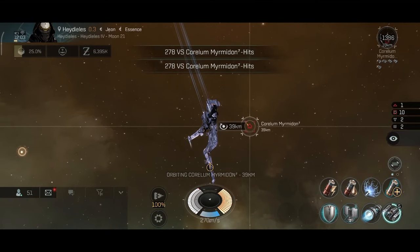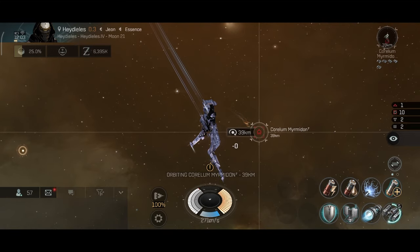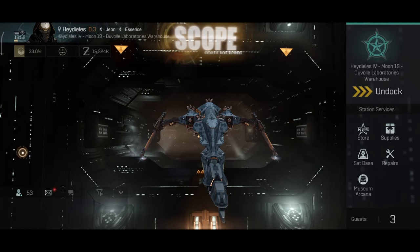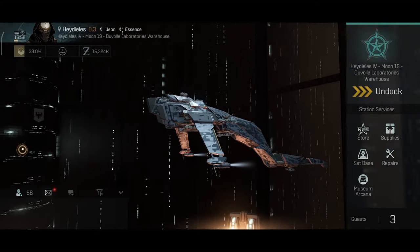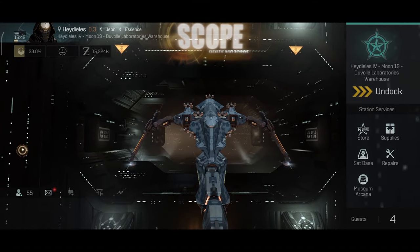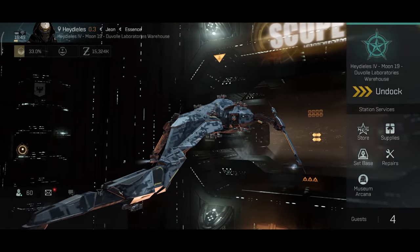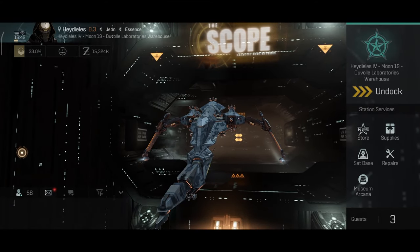A couple more missiles should do the job against that battlecruiser. These non-elite battlecruisers aren't a problem, but the elite ones can be very scary and dangerous, as you will see when I start the storyline missions. There we go - that was the last opponent. That was a very interesting and very long mission, and it was worth doing since they give a lot of ISK. I am very satisfied with this ship's performance and I'm convinced it is the best navy ship in the game for general purpose PvP and PvE. I hope you enjoyed - stay safe, fly safe, and I'll see you next time.